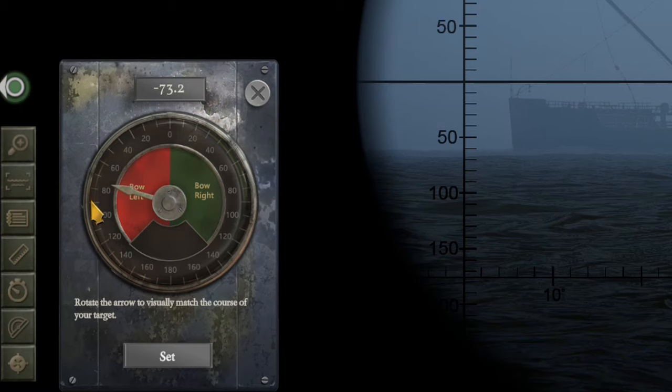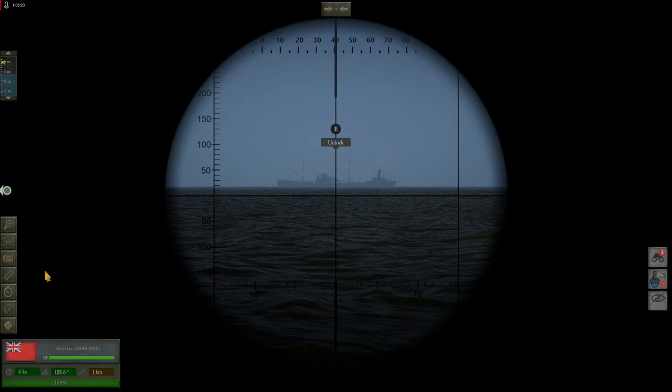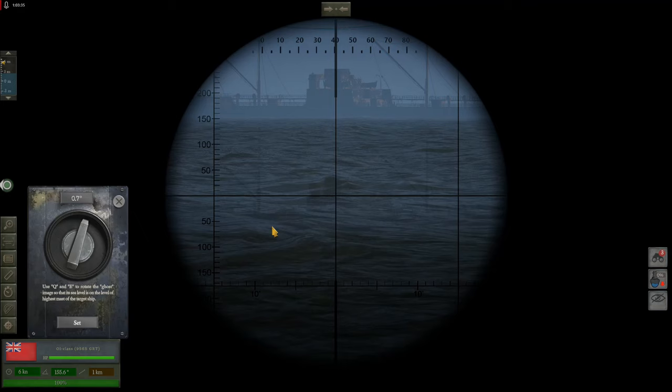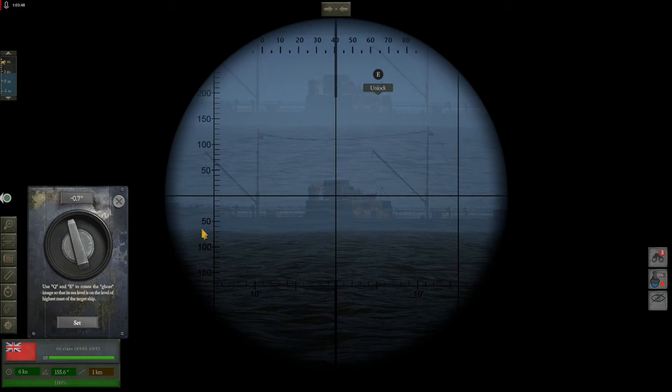To get her course we open the course tool and simply dial this arrow roughly to the direction it seems like the boat is heading in. For her distance we'll open our statometer tool and using the Q and E keys we will create a ghost image of our ship. The purpose here is to line up the very tops of the masts with the water line of your ghost image — either up or down makes no difference. So we'll pick the tallest mast, which to us is the rear, and we can set it right there.